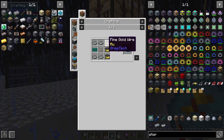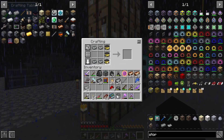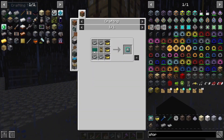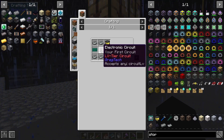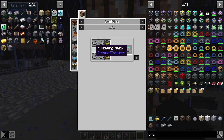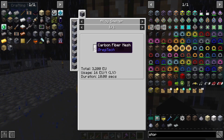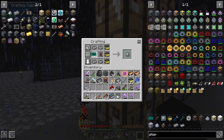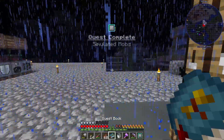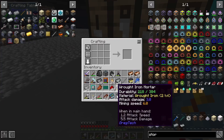There is our gold wire. We also need a circuit — there is our circuit. We need some pulsating mesh too, so let me go make that up real quick. There's our pulsating mesh and our blank data model — quest complete!